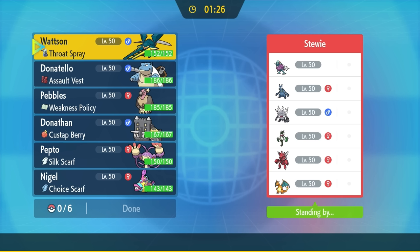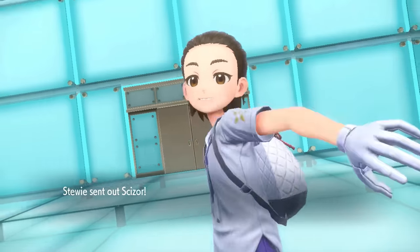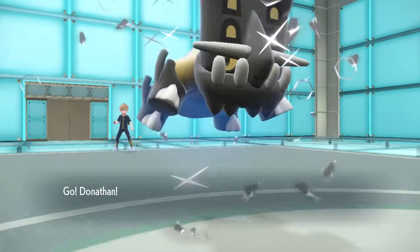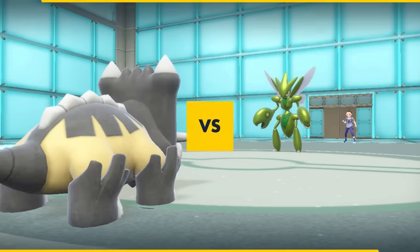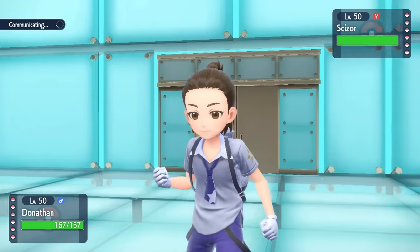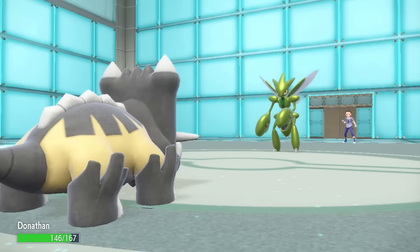That brings us into bonus match number three. As I found in the process of recording, offensive Mandibuzz is way more fun than you'd expect. They lead off with Scizor, and I toss out Bastiodon to get up some Stealth Rock.